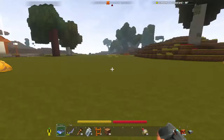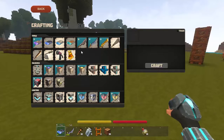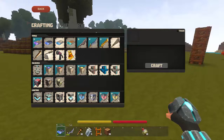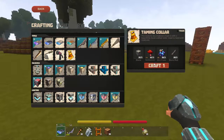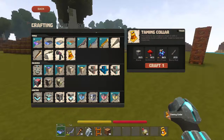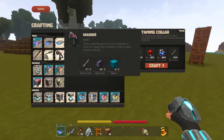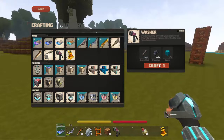Let's get down to business and show you how to tame animals for fun and for profit, so to speak. First thing you want to do is make a taming collar - pretty simple ingredients, grab those together. That will unlock the washer, you'll want to make one of those as well. Just make sure you've got some water on hand for that job.